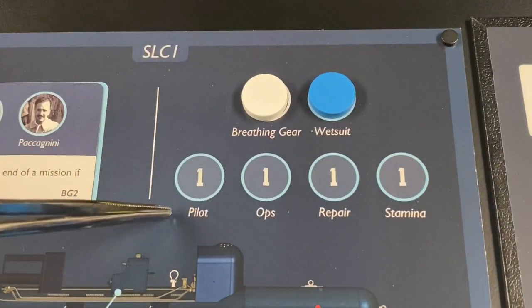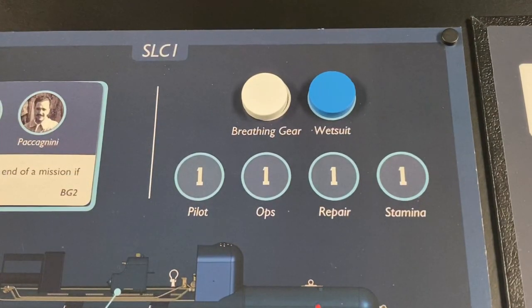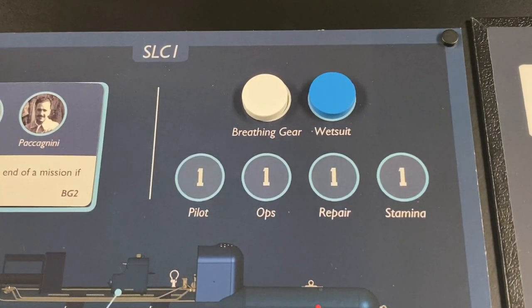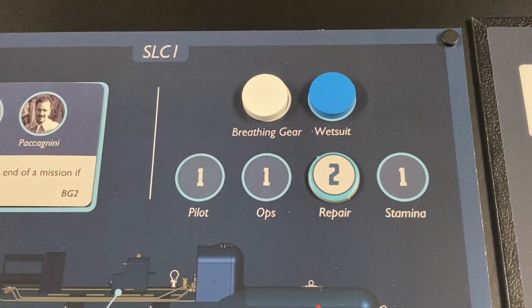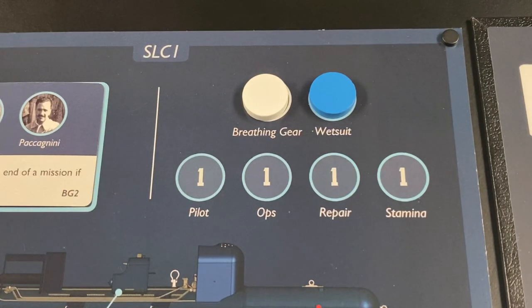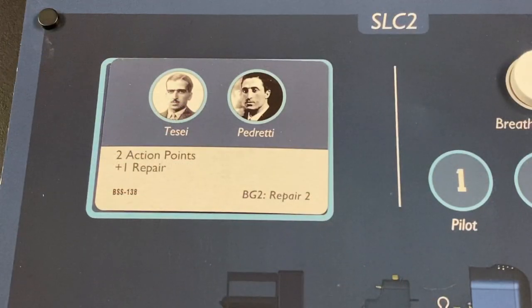Here you see the particular skills that the crew has. They have a skill of one in piloting, ops, repairs, and stamina. Throughout the missions, your crews can gain experience points which you can use to increase their skills — for example, to a repair skill of two. What that means is that when you conduct a repair check, instead of rolling one die you roll two and select the higher result.